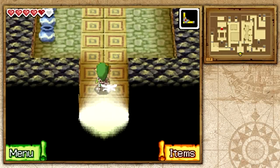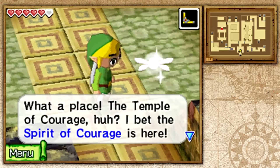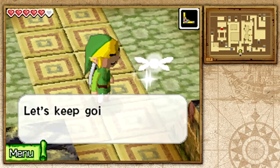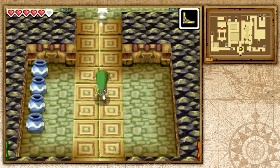Hello everybody and welcome back to The Legend of Zelda Phantom Hourglass. I'm Zelda Master and in this episode we're going to be taking out the Temple of Courage. So let's get started.